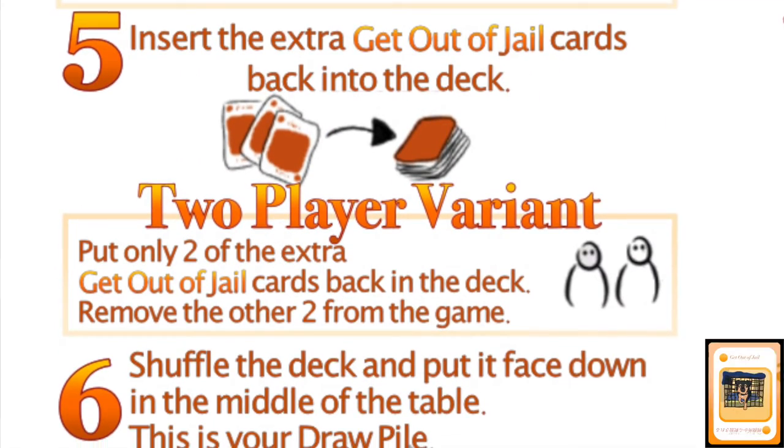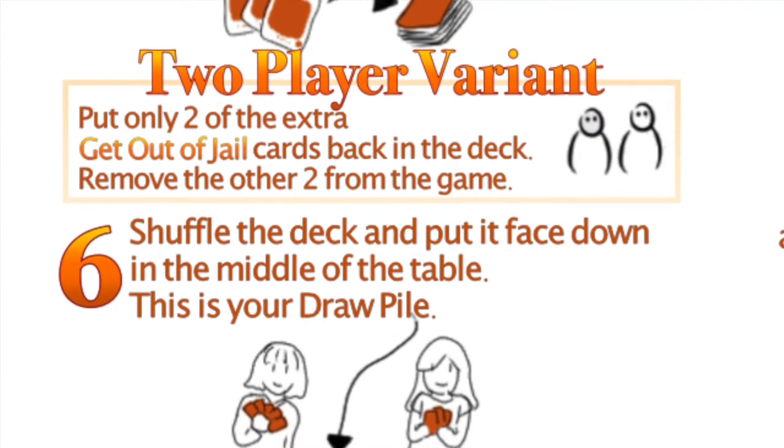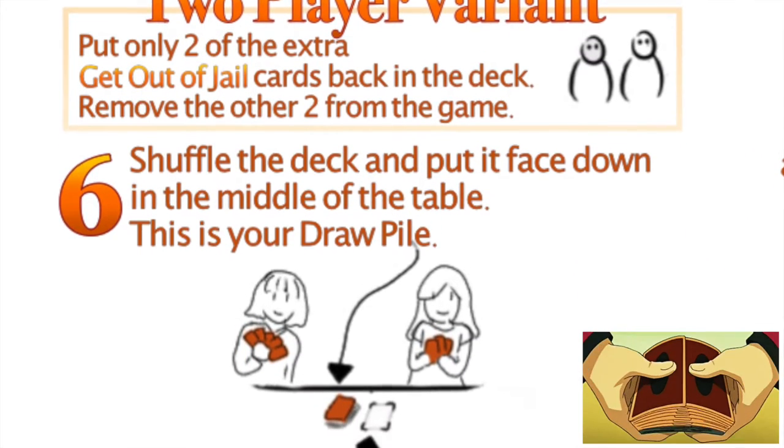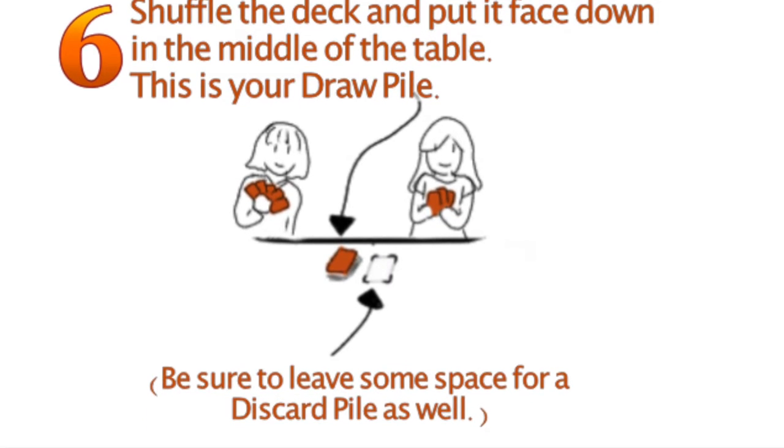After that, insert the rest of the get-out-of-jail cards back into the deck. Shuffle the deck and place it face down in the middle of the table. This is your draw pile. Then you can start the game.